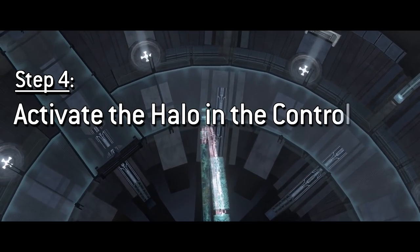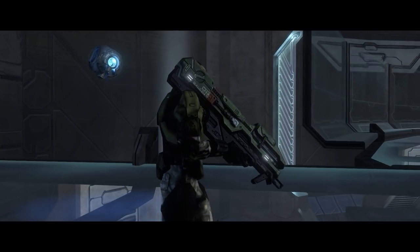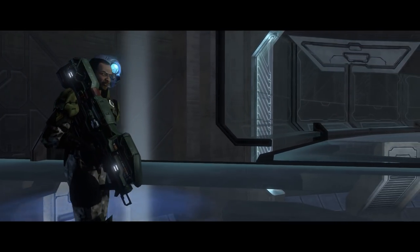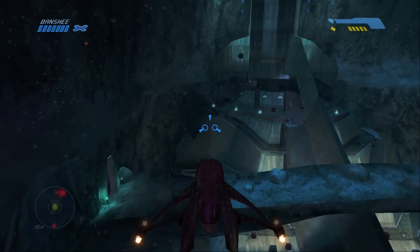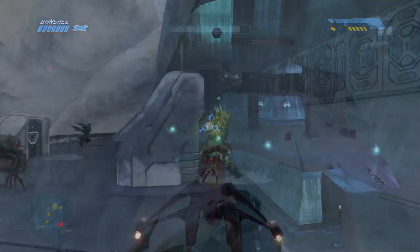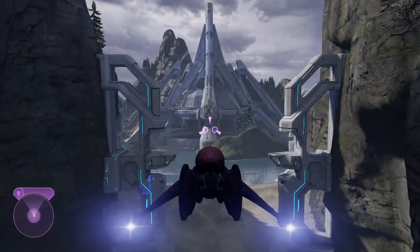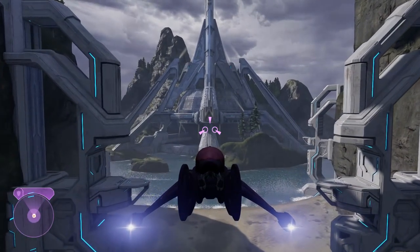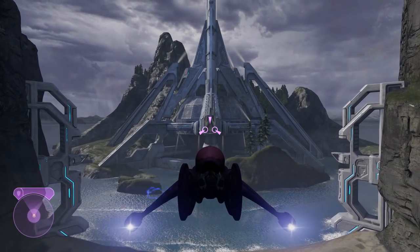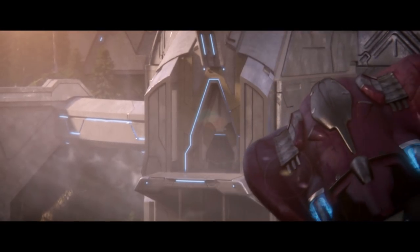Step four: the Control Room. Almost there now — you've just got to refer back to the Cartographer for the location of the Control Room. They tend to be at the top of large metal structures called Ziggurats that, depending on the stage of outbreak, could be crawling with the Flood, so once again, prepare yourself. Others, however, have been noted to be in the middle of a lake, so wherever the Control Room is, it's going to be difficult to access for obvious reasons.